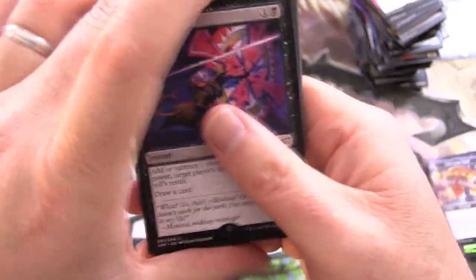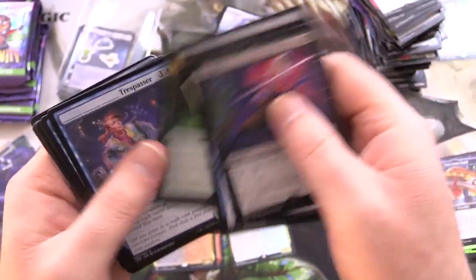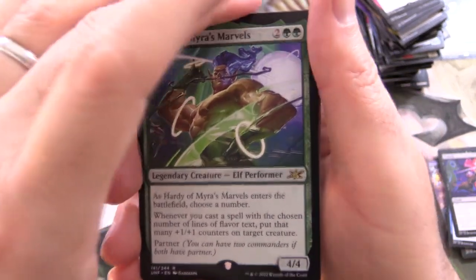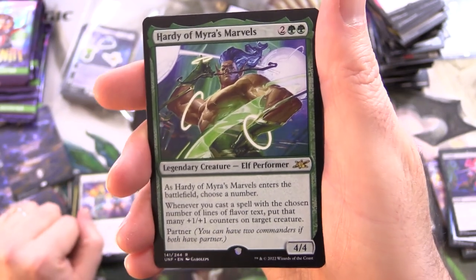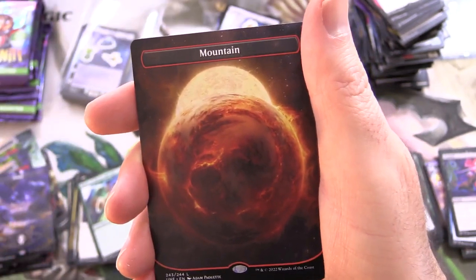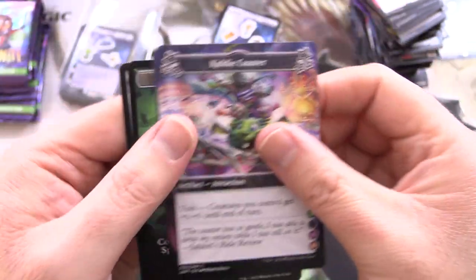What do you think the chances are of them doing another unset? I don't know how well these sell actually. It seems like a hard sell — people have a lot of fun when they come out, but I think that's why they put the lands in to get the packs moving later on. Hardy of Myra's Marvels for the rare — a fantastic mountain. Look at that artwork — isn't that awesome? And Kiddie Coaster — that's more my speed.